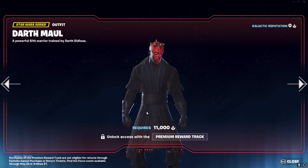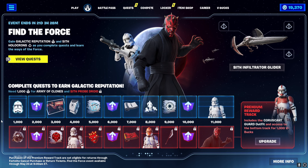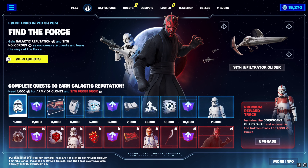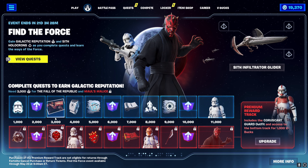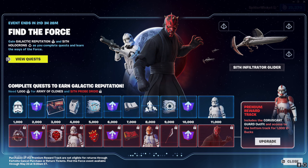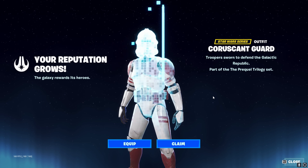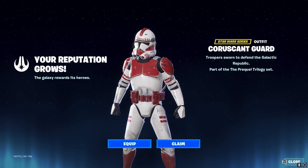And then we get Darth Maul himself. The blue items are completely free. You spend a thousand V-bucks to unlock the bottom row which is in red. A thousand V-bucks goes towards both rows, two thousand gets both rows. Then you upgrade to the next board - a thousand V-bucks - and the first thing you get is the Crescent Guard outfit. Apologies if I'm pronouncing that incorrectly for Star Wars fans.